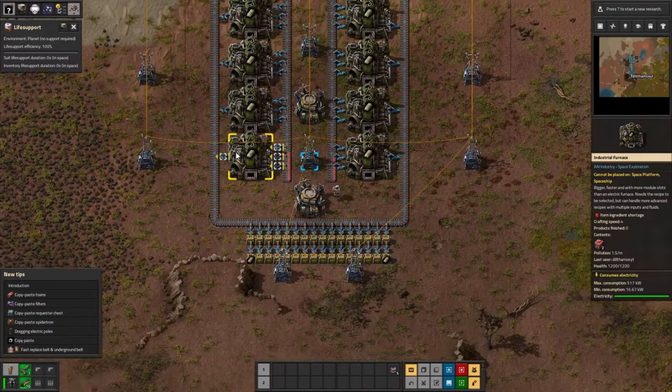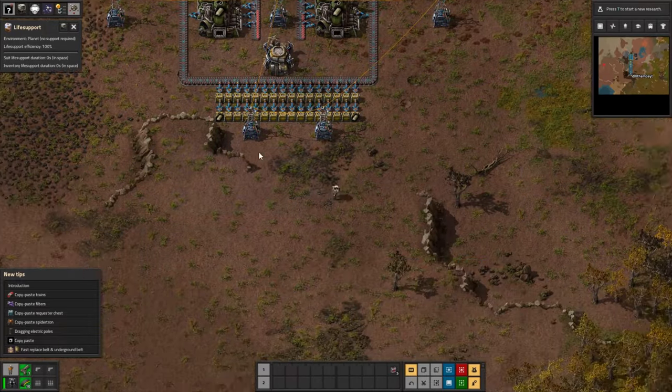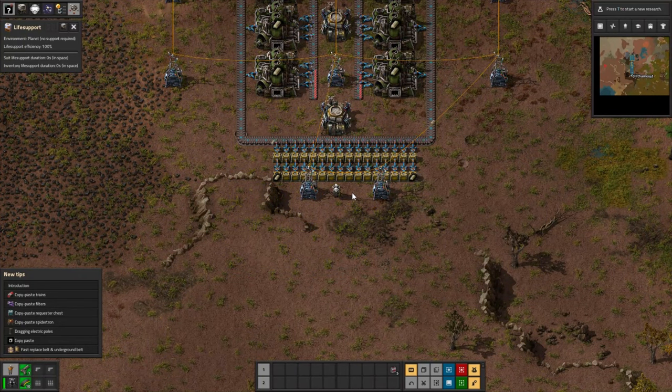Alright, so they get outputted onto these belts. They come all the way down here, and they get stored in these crates. As you can see, the arms just picked them up and put them in there.